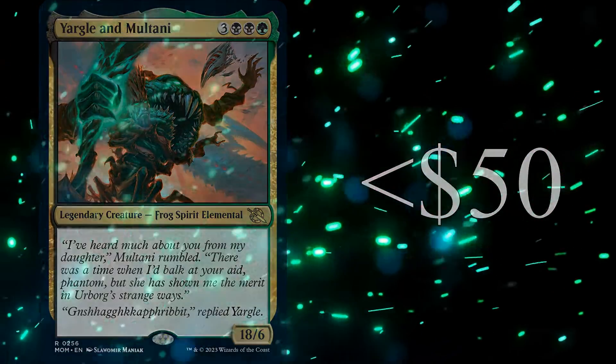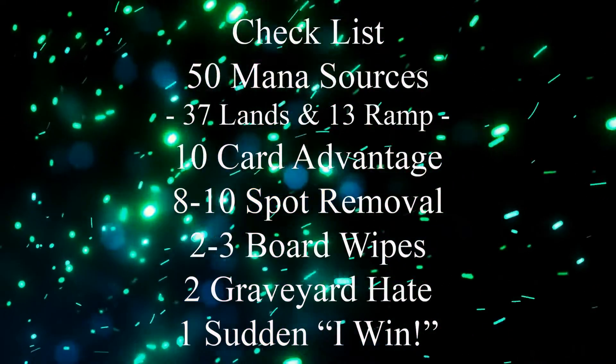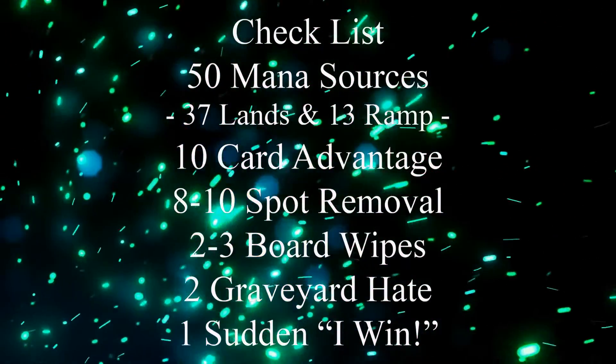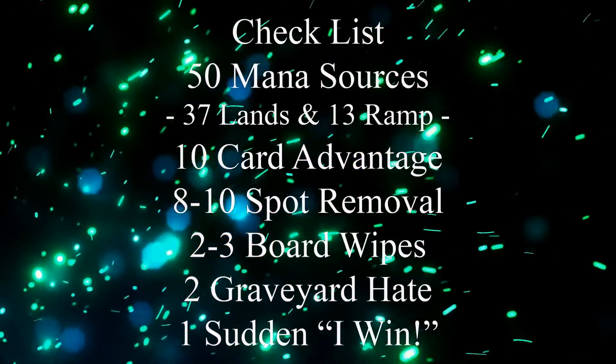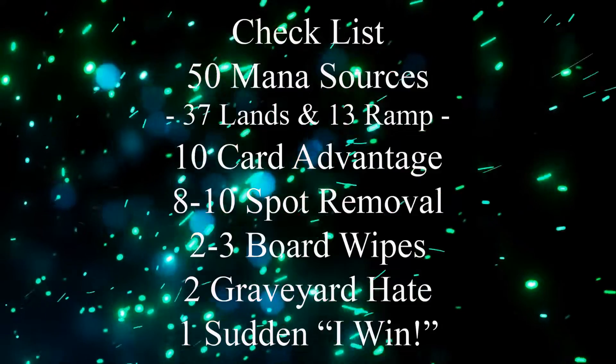But before we get to our deck list, we should keep in mind our checklist: 50 mana sources, usually split between 37 lands and 13 pieces of ramp, 10 pieces of card advantage, 8 to 10 pieces of spot removal, 2 to 3 board wipes, 2 pieces of graveyard hate, and 1 sudden I-win card.